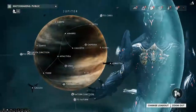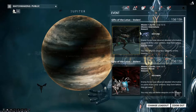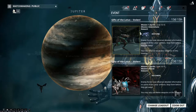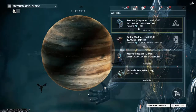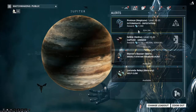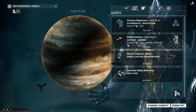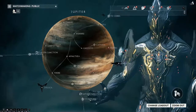We currently have some Gifts from the Lotus, and apparently they were stolen, so I'm not entirely sure what these are going to entail. Kind of want to run these especially for the neural sensors. Let's check these out.